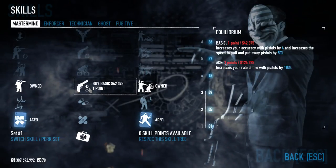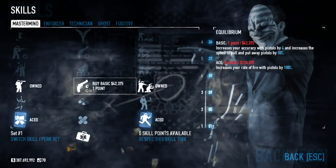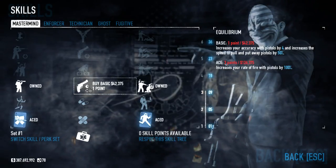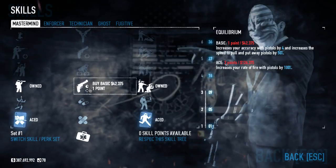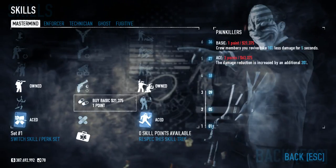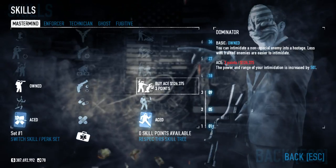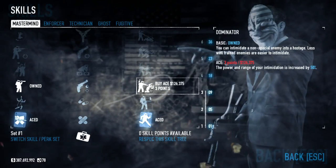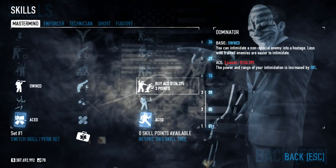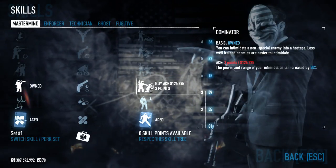Equilibrium — the first point increases the accuracy of the pistol and the speed that you draw or holster the gun. So when you're switching weapons, you'll pull out your pistol quicker. The Ace one increases the firing rate — really great if you're going down the pistol line. Dominator lets you take enemies as hostages. This only works on regular police officers, not the special ones like the taser, bulldozer, cloaker, or shield. The Ace version increases the range, which is very important for a higher skill we'll talk about in a minute.